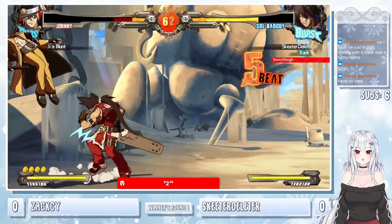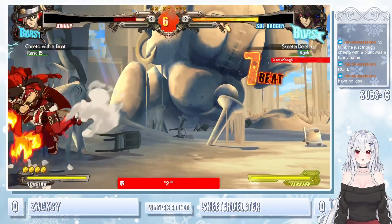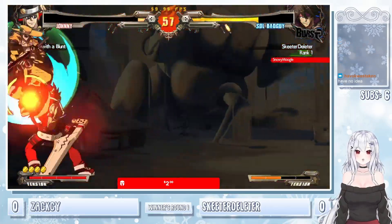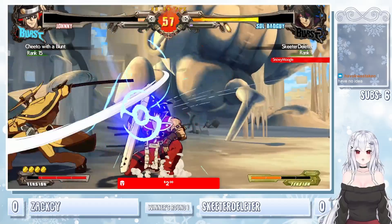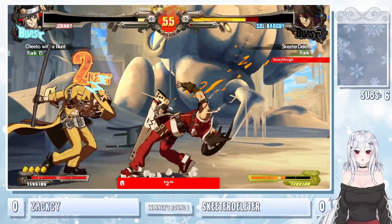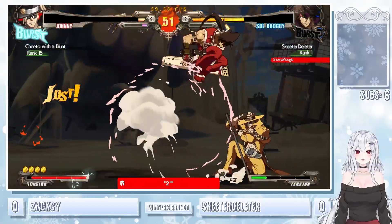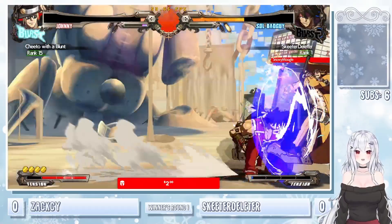Going low this time on this jump. Big damage — not looking good for Zach here. Skeeter pulling out the burst super — yeah, it's just gonna get blocked. No punish after — I don't know if you can punish it. Zwei to get the side switch after. It has time to block after the backdash — I thought that was getting caught.